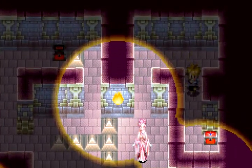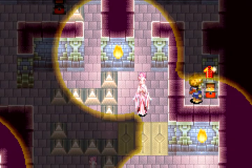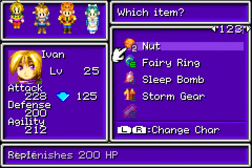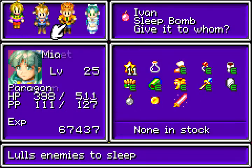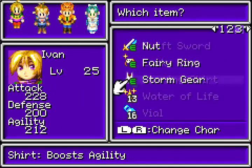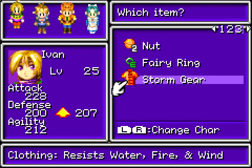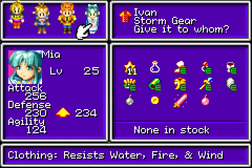And I'm past. What's in this one? Ooh. Storm gear. Now we're starting to get to the good equipment. Increases resistance to everything except for Earth, and it has a large amount of defense. And anyone can wear it.